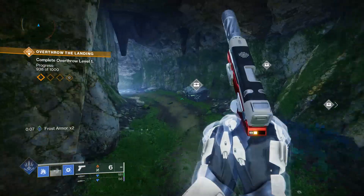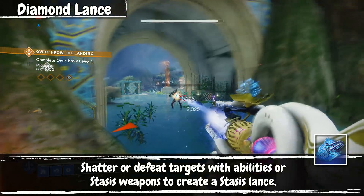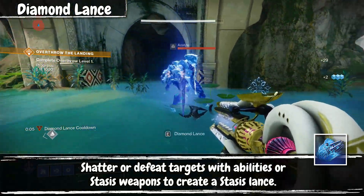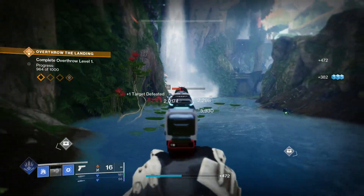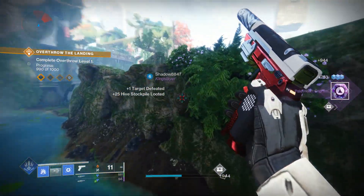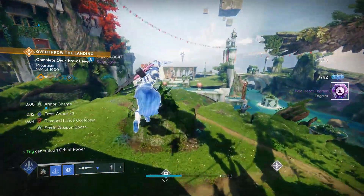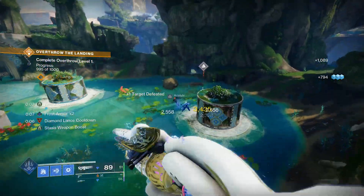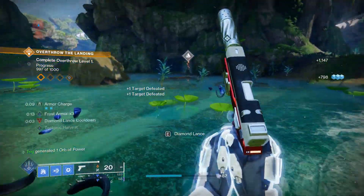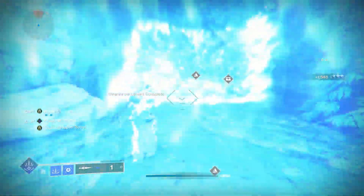Our first aspect is Diamond Lance. Whenever you shatter or kill enemies with stasis weapons or abilities, a javelin spawns on the ground. You can pick it up and throw it at targets, or use your melee ability to slam it into the ground, freezing everything around you. It's a very unique and fun ability — you can freeze many different targets and create a nice AoE. You can replace it with Cryoclasm or Howl of the Storm, both fantastic options.